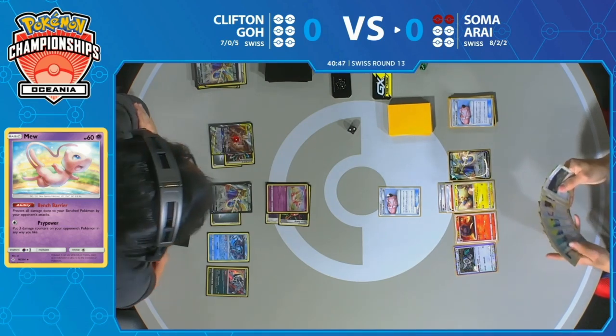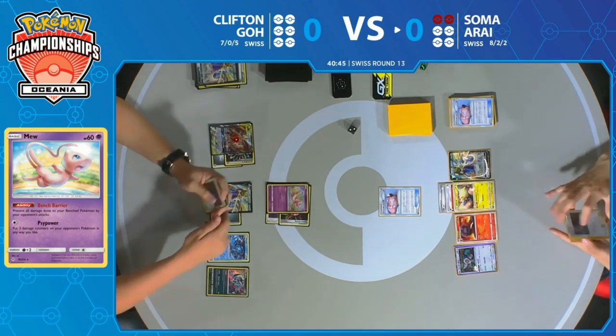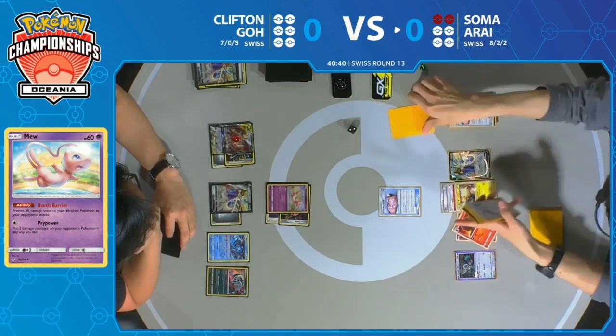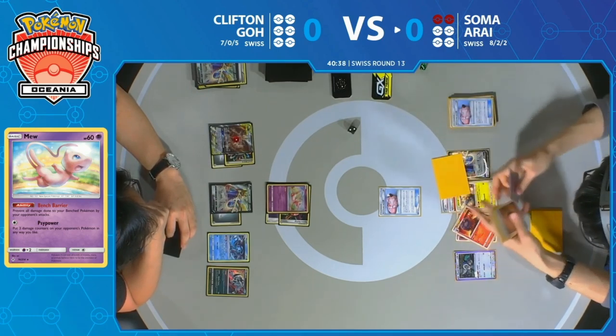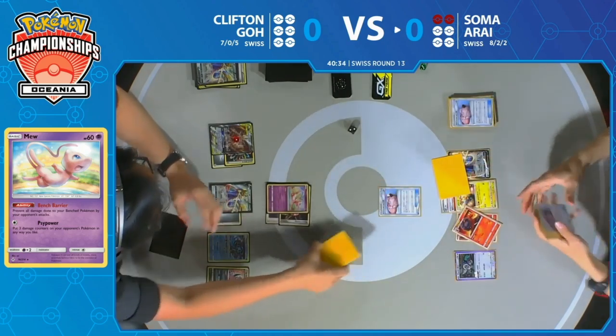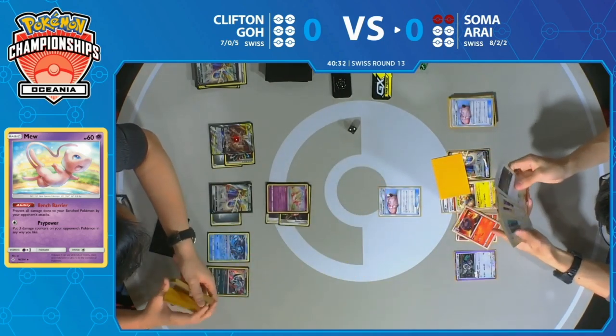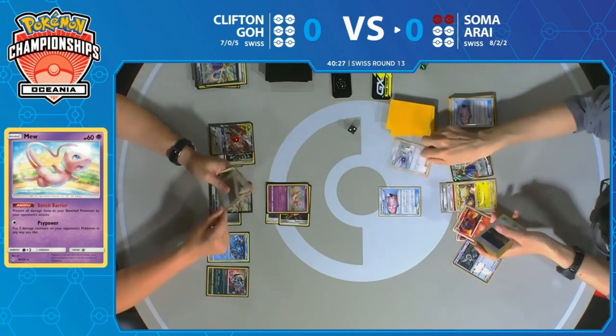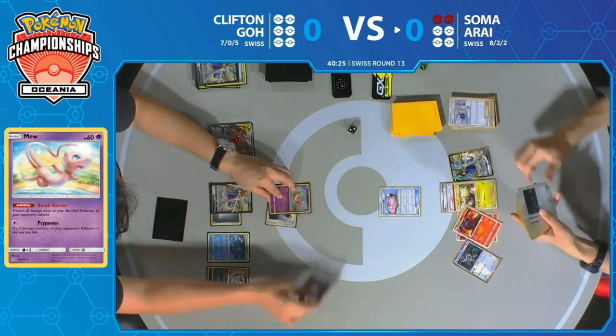Despite Soma being happy with his board setup, Clifton Go is in a great spot to take advantage of this game. We saw right away how Mew is going to be the attacker of choice with Side Power, knocking out the benched Lily's Poké Doll. Some really crucial cards for Clifton to execute that strategy include Fione with Whirlpool Suction and Custom Catcher to get around those Lily's Poké Dolls.